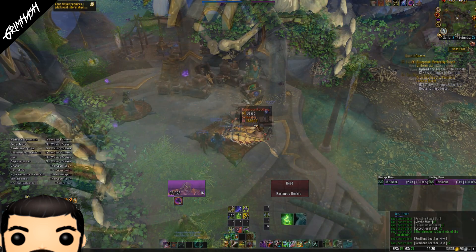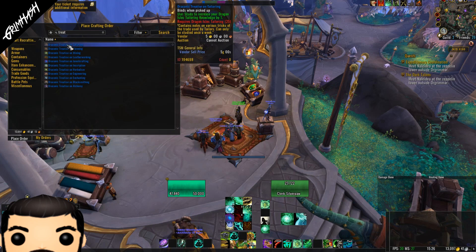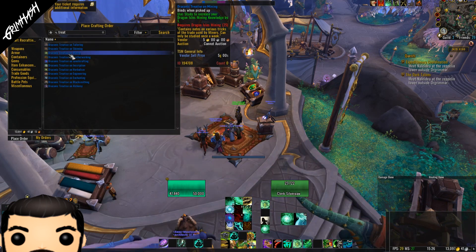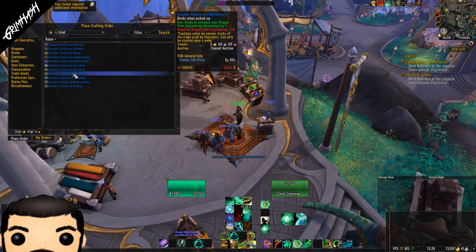Now talk to any one of the three here and they will open up the crafting order window. Simply type in 'draconic' — or, to be fair, there's a lot of things with draconic in the title — so type 'treaties' and you will see a list of the items that can be crafted.